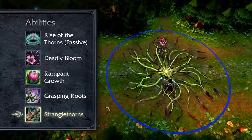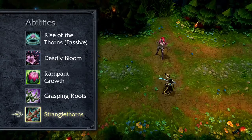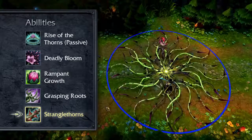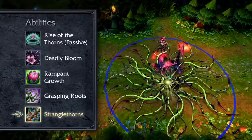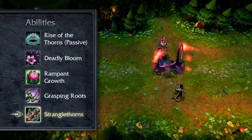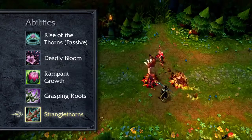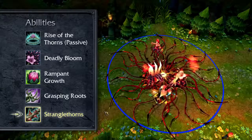Zyra's ultimate is Stranglethorns. Stranglethorns damages all enemies in an area, laying a thicket of vines beneath them. After a short delay, these vines snap upward, knocking up enemies caught in the area. If any of Zyra's plants are hit by Stranglethorns, their attack speeds are greatly increased. As with any champion, place points in Stranglethorns as soon as possible, at levels 6, 11, and 16.